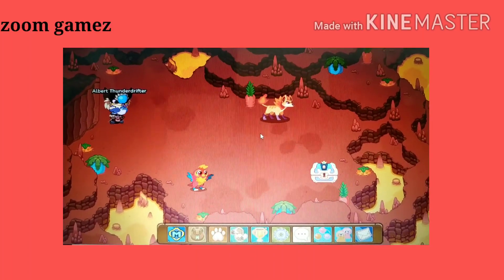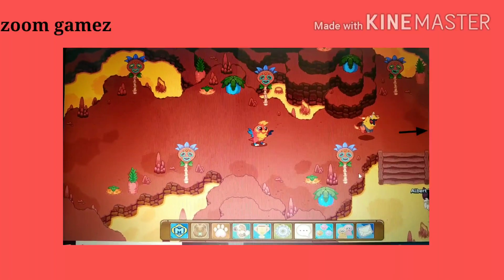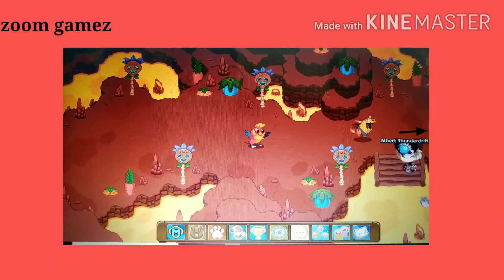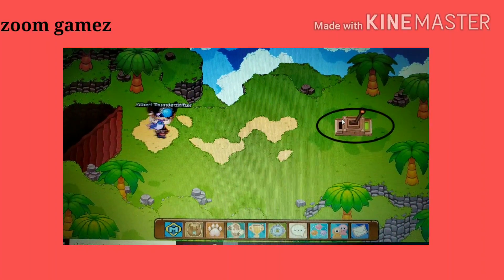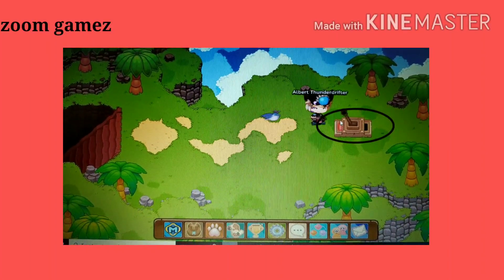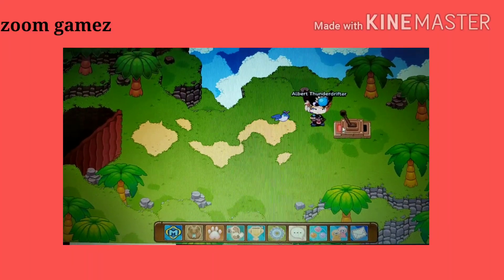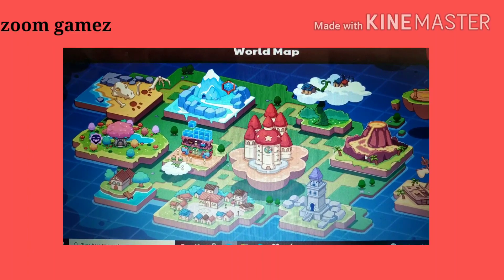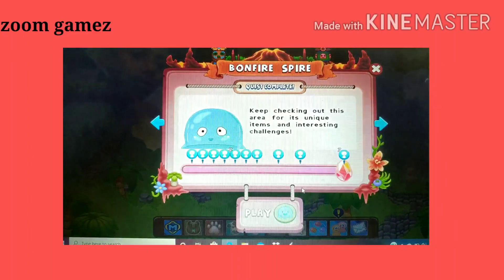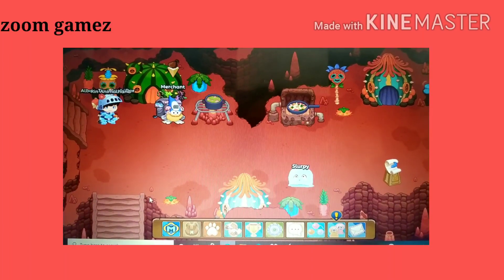Now the second way is to go down again, go to the stairs, and click on this handle. After you've done this, go to the map and then go to bonfire spire again. Without battling those 2 pets, come back here.